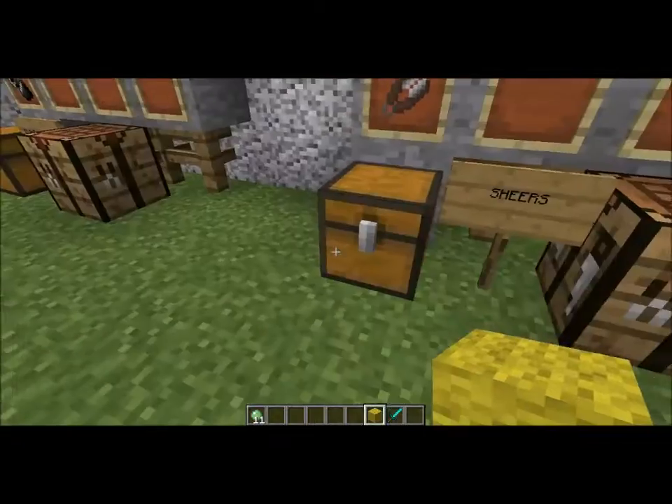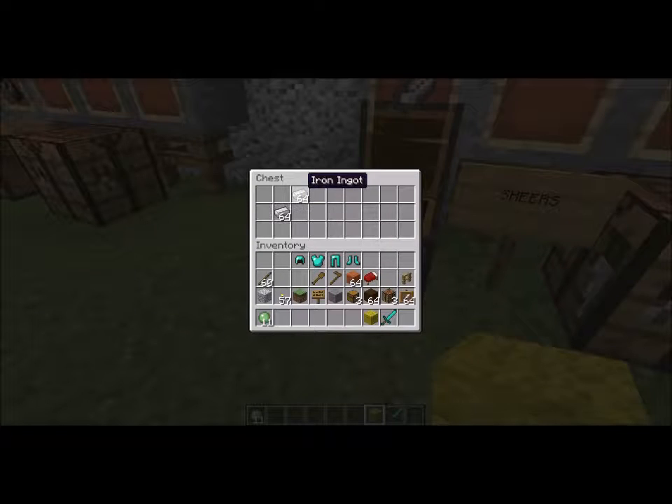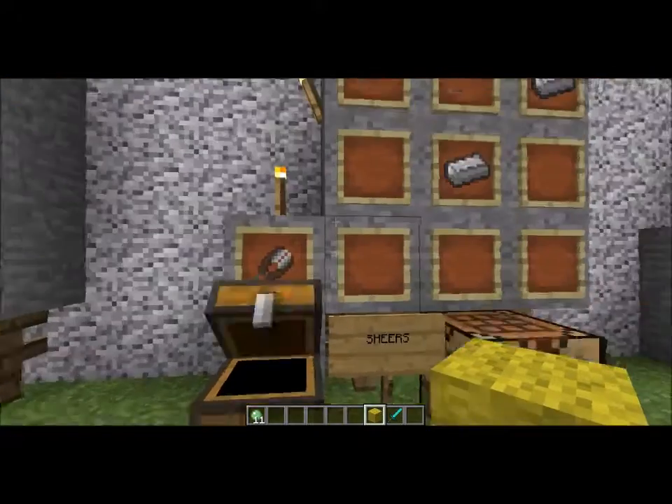To make the shears, you're going to need two iron ingots. What you're going to do is put them in a corner — one at the top corner right side, and one dead center — and you're going to get your shears.